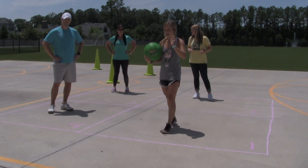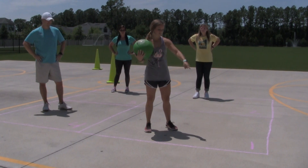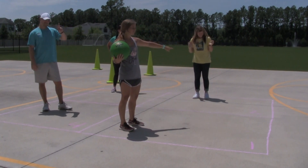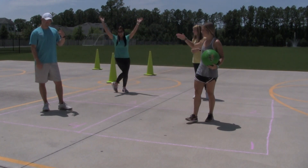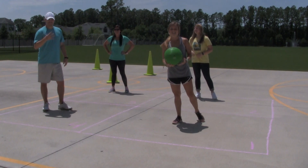So what you're going to do is — I am Ace. The Ace always starts with the ball. I'm Ace, square number one. Faith here is King, square two. Coach A is Queen, three. And Coach Smith is Jack, four.